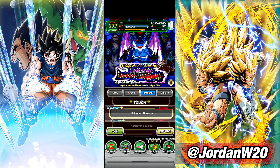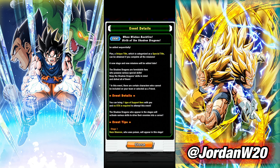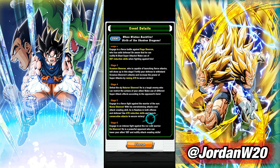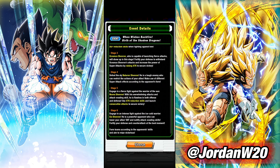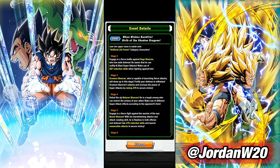We're hopping into stage five of Wind Wishes Backfire, Birth of the Shadow Dragons event, up against Nova Shinran. Scrolling down to his info: engage in the fierce fight against the Warrior of the Sun, Nova Shinran. With his overwhelming attacks and attack-evading skill, he is flawless in both offense and defense. Use attack reduction skills and launch consecutive attacks to secure victory. Nova is physical, so you want to be bringing STR units that lower attack into this fight. Let's go ahead and build a team and hop in.